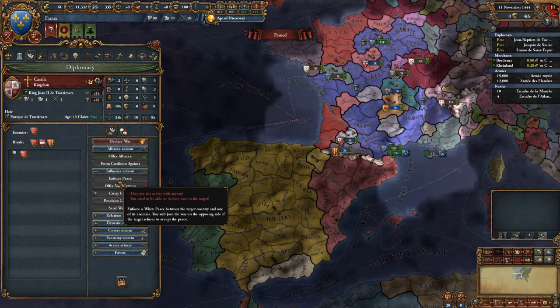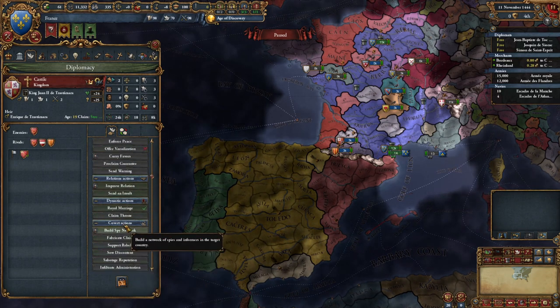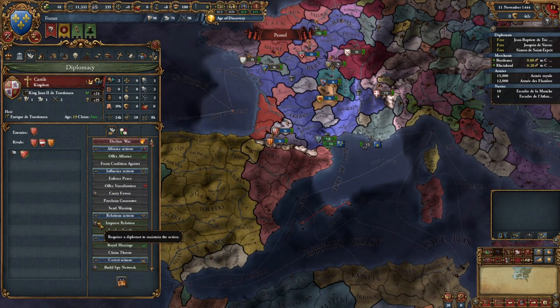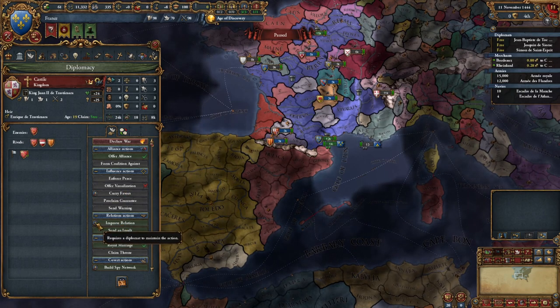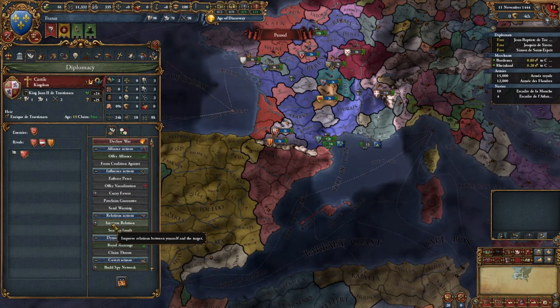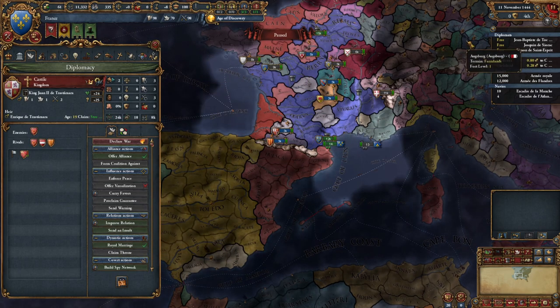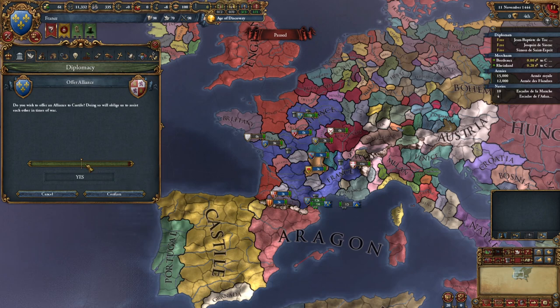There are tons of different diplomatic actions in this game. Some of these have little symbols - the Offer Alliance option shows the diplomat needs to persist there. We could improve relations if they didn't like us. If we send off this alliance request, it will dispatch one of our diplomats - we have three free diplomats right now. The alliance is just: they go there, they say 'would you like an alliance?' and they're going to say yes.